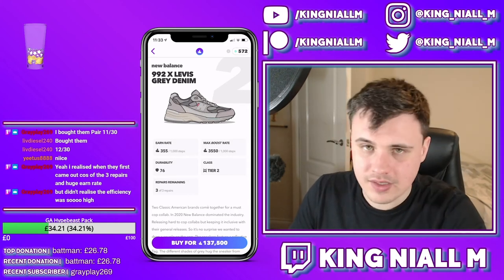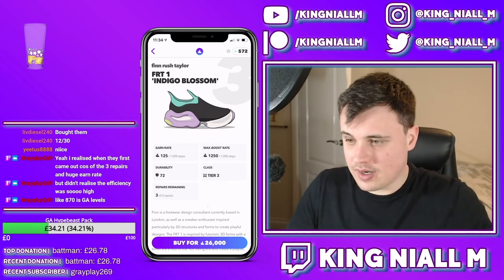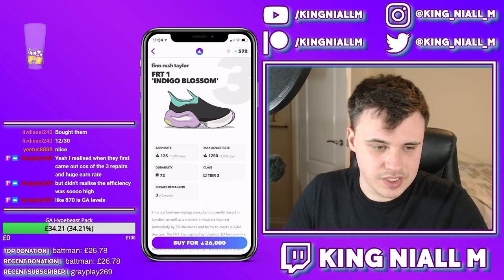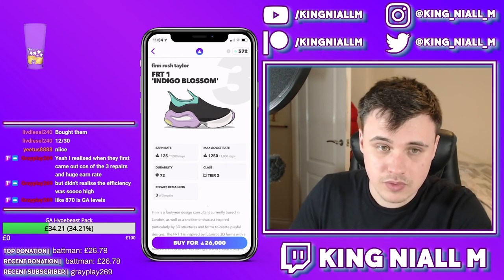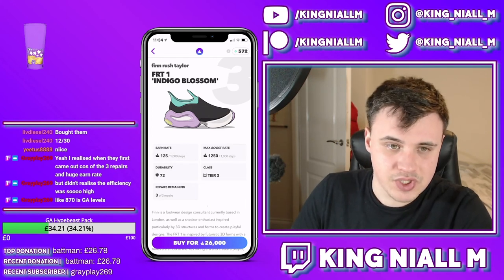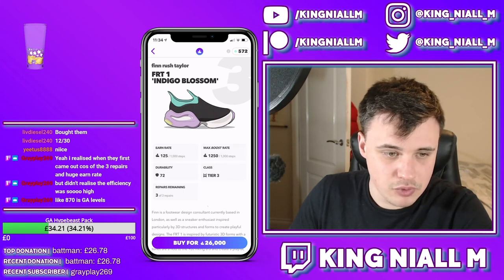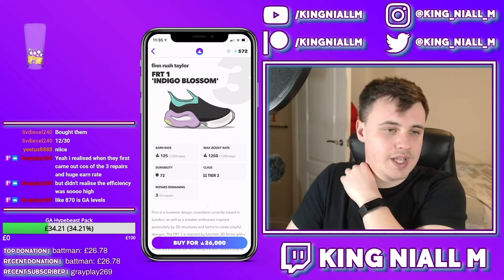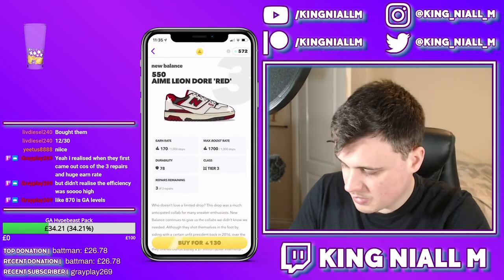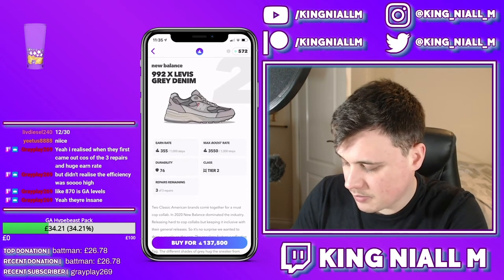You do need that tier 2 deadstock station, but these are the best shoe you can get as a tier 3. 870 is Gold Aglet levels - it's more efficient than the Futurecraft 4D Daniel Arsham, more efficient than the Skeleton Foot, as efficient as the UGG Black Boots, more efficient than the Off-White Prestos and the Yeezy 950 Boot Moonrock. It's literally sat among Gold Aglet shoes - there's no reason why you shouldn't get these.